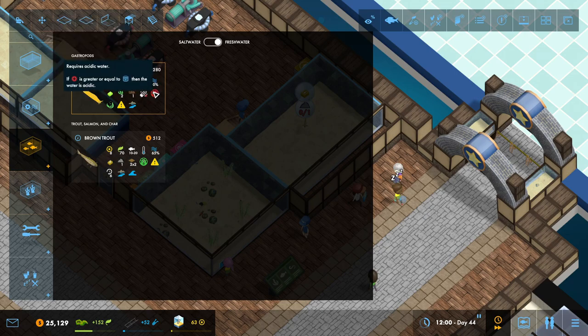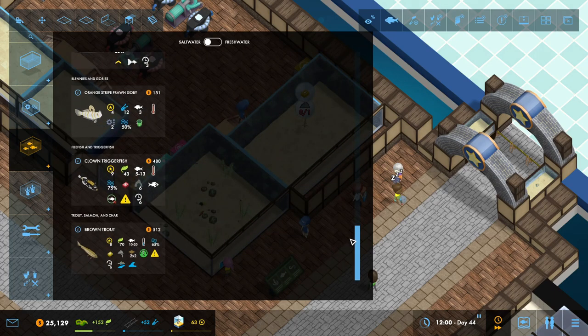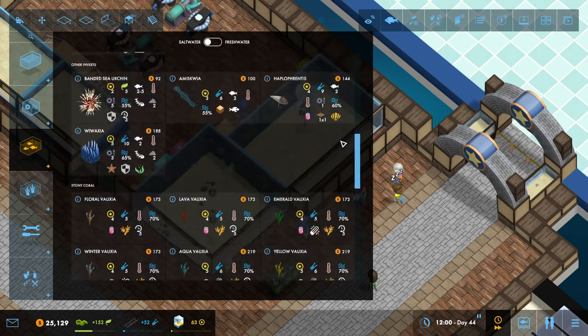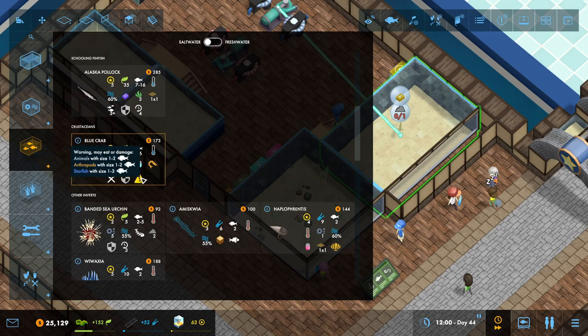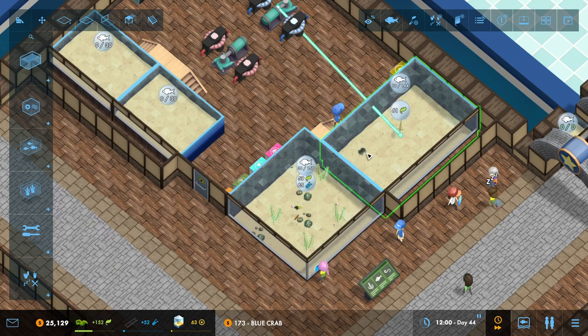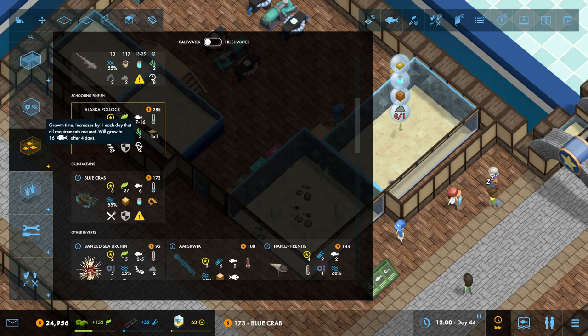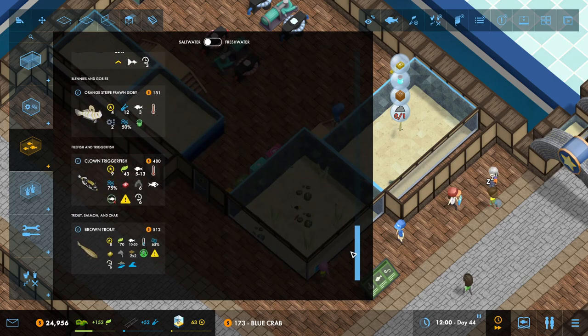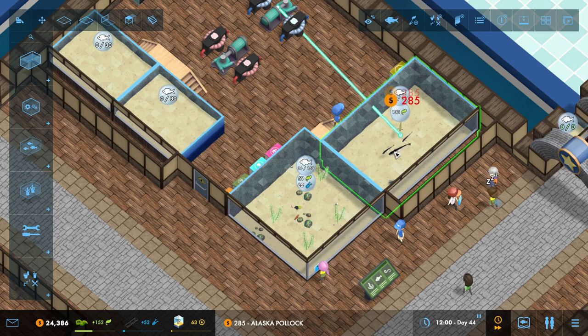We're not going to have a banana slug yet - that requires acid and it'll be a while before we get to that. But looking down the list we'll find the blue crab which will actually go in with the brown trout just fine - crustacean, greedy, armoured, adds lots more different things, requires supplement. We've already got the orange pellet so that's good. We'll add one of those in. And just a bit further up we have the Alaska Pollock - requires a little bit of open space, needs three of them. I'll add three of these in - yes, we have plant lover and open space needs. One, two, three of those.